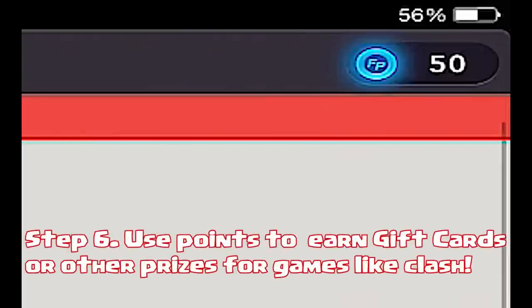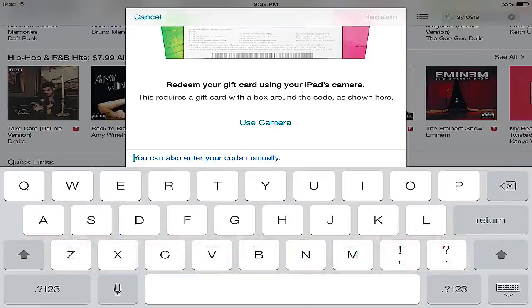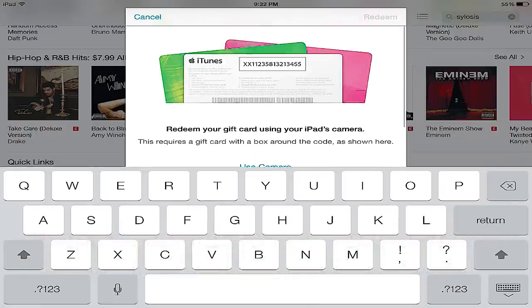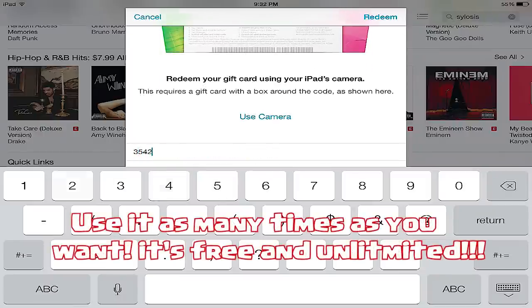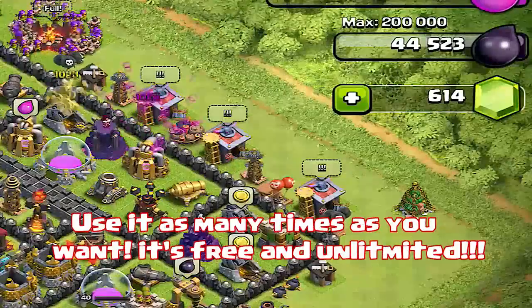Once you've earned enough points, you can go into Feature Points and claim a reward for iTunes, Amazon, or any other option they have available. I like to get iTunes gift cards and then use that for Clash of Clans so I can get gems. This is unlimited — you can do this as many times as you want and earn gift cards.